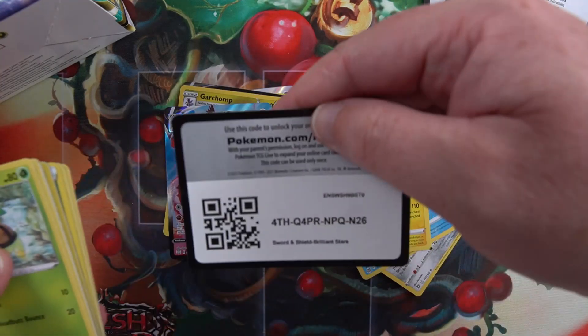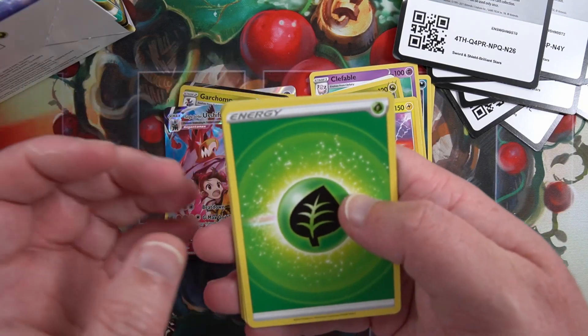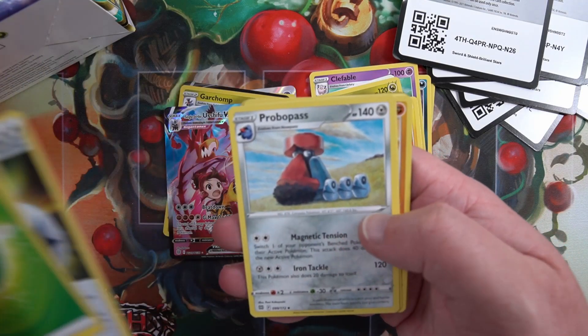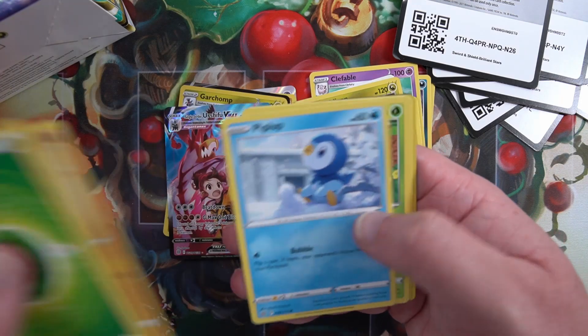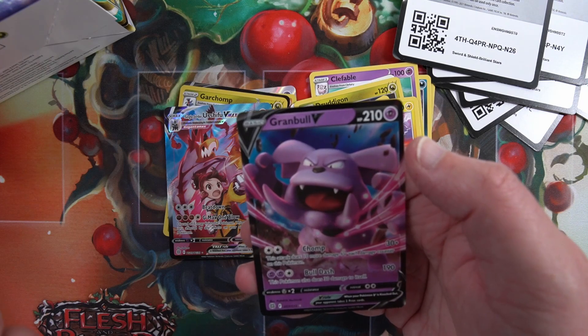Next pack. Code card, four to the front. Energy, Turtwig, Turtwig, Piplup, Shroomish - and a Grimble V.